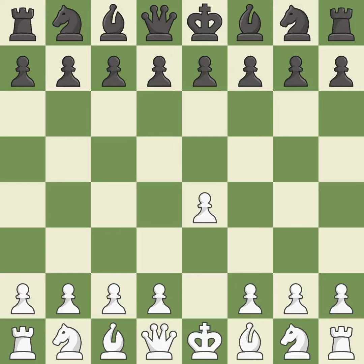Opening with the king's pawn controls the center and opens up the light-squared bishop and queen, often leading to sharp games. The Sicilian defense controls the d4 square with the c-pawn. The closed Sicilian controls d5 with the knight and aims for slower development without an immediate d4 push.